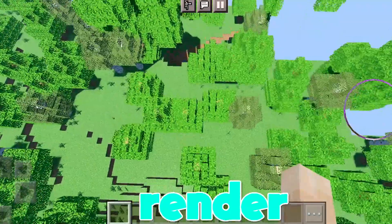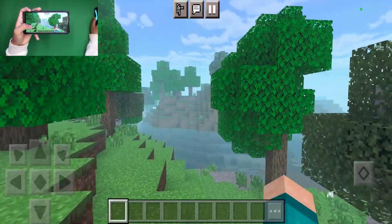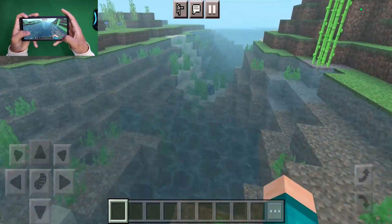Here are five working shaders for MCPE Render Dragon. Starting off with the NRRDS shader — when you load into the shader you'll immediately notice that we get this incredibly cool fog effect everywhere. Also take a look at the water over here.